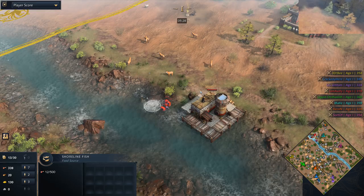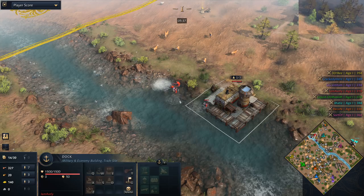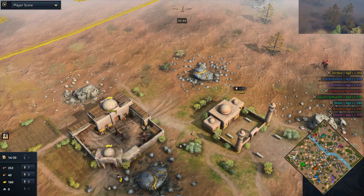For anybody wondering, the shoreline fish gather rate is actually faster than a boar. There are reasons for that — when you're going from this one right here and coming back, it's quite a bit of walking distance, which mitigates it. But when you're getting really nice close proximity, it's super good.